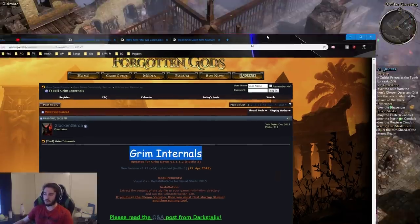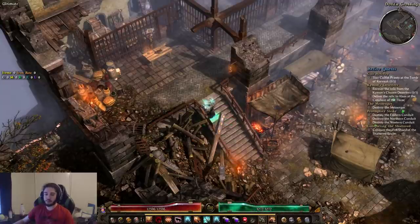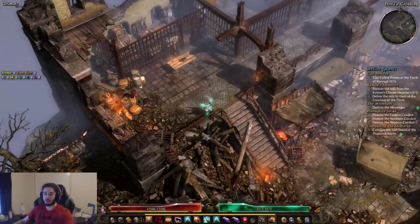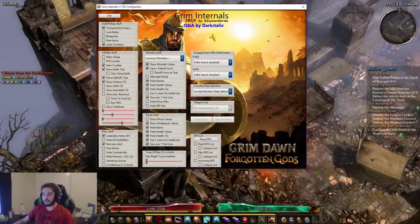Let's first start off with Grim Internals. Grim Internals is a mod that basically adds the definition of quality of life. Once you boot up Grim Internals — and if you want to know how to install the mods, I'm going to be linking the three forum posts so you can check all that out — you hit Control F5 and it brings up this gigantic list. TLDR: it makes it so you can see monster health, your buffs on the left side of the screen, percentage health, and a bunch of different modes. Basically it's all quality of life.